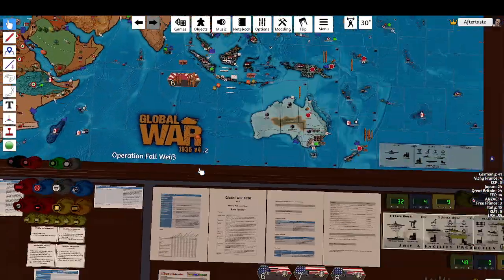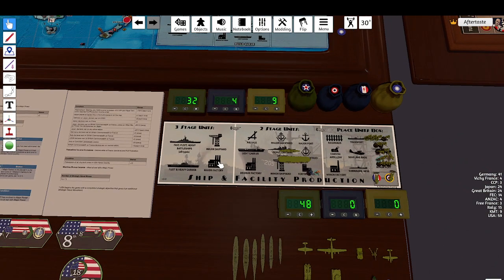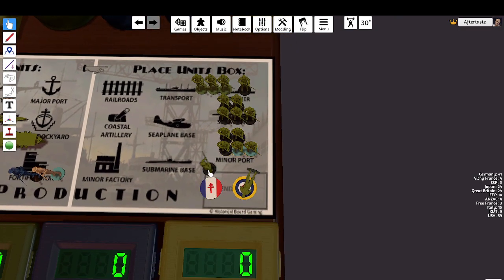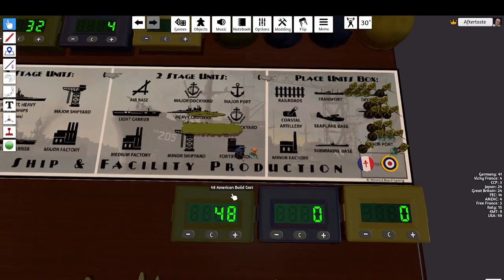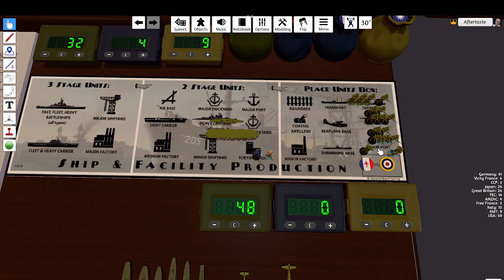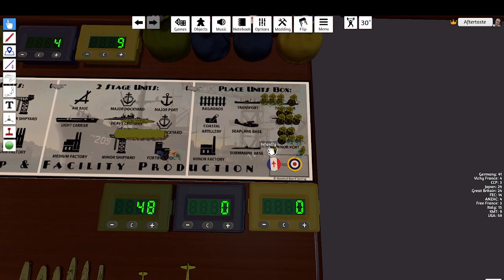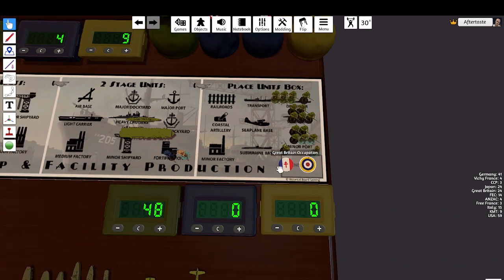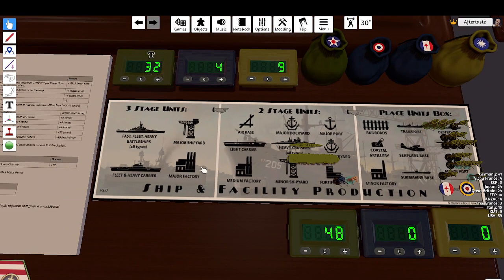We go over to purchases. The United States has 32 to spend. Because this is the first turn we are at war with a major power, all infantry units cost minus one. We've got 16 infantry totaling 48 minus 16 discount equals 32 — so we have the correct amount.